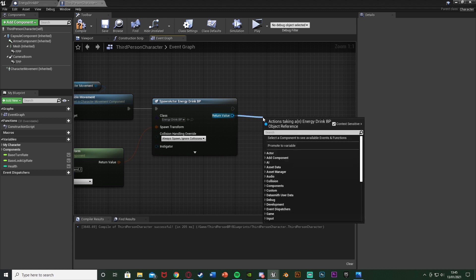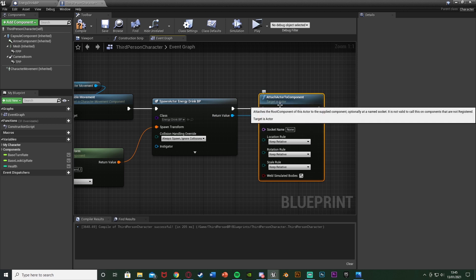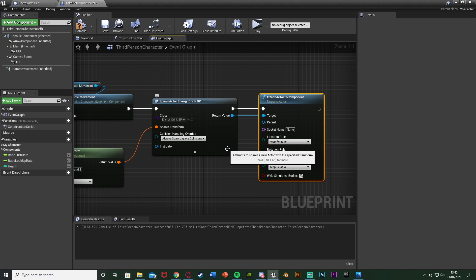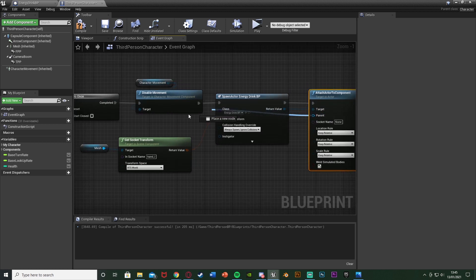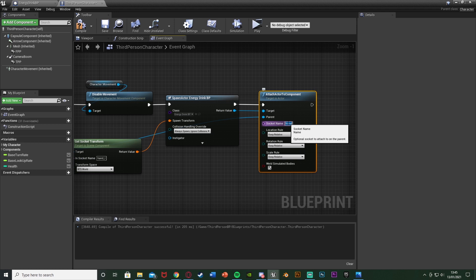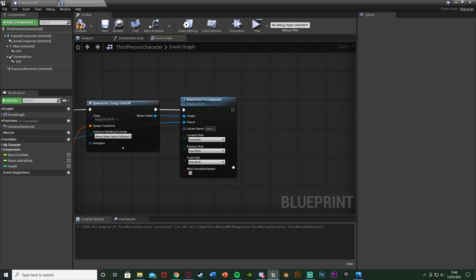Out of the return value of Spawn Actor, use Attach Actor To Component. The return value goes into the Target. The Parent is the mesh reference we got earlier, and the Socket Name is hand_L — the left hand. If you're using a Mixamo skeleton it's most commonly 'LeftHand' as one word with capital L and H, but find the correct name for your skeleton. Set Location, Rotation, and Scale Rules to Keep World. This spawns the energy drink in the player's hand and attaches it so it moves with the hand during the animation.